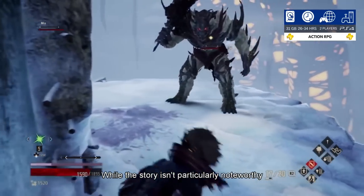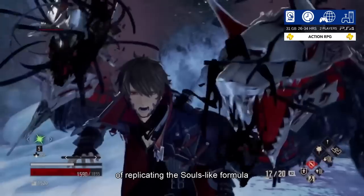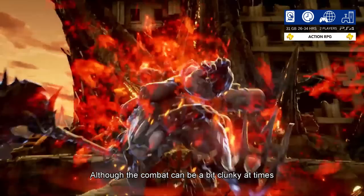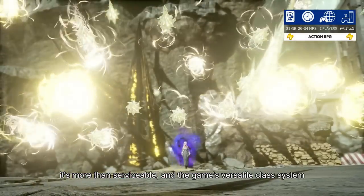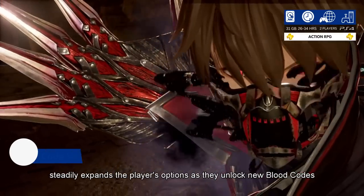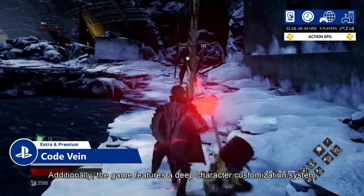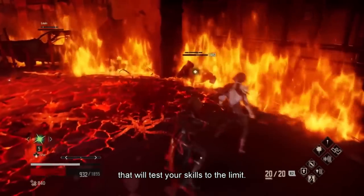While the story isn't particularly noteworthy, Code Vein does a decent job of replicating the Souls-like formula and adds a few fresh ideas that help set it apart from other games in the genre. Although the combat can be a bit clunky at times, it's more than serviceable, and the game's versatile class system steadily expands the player's options as they unlock new blood codes. The game also features a deep character customization system and challenging boss battles.